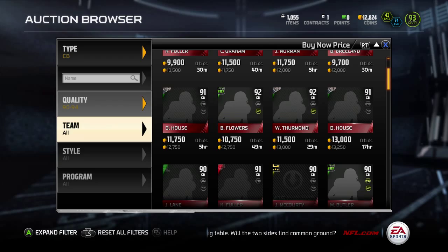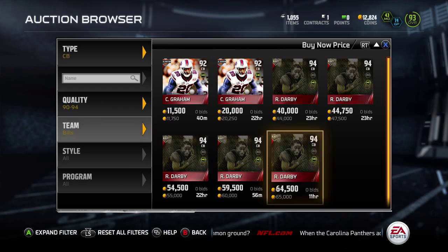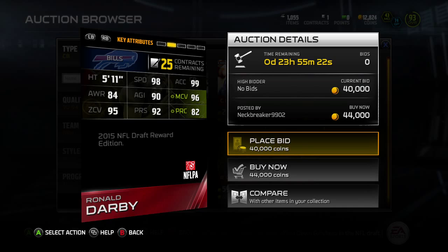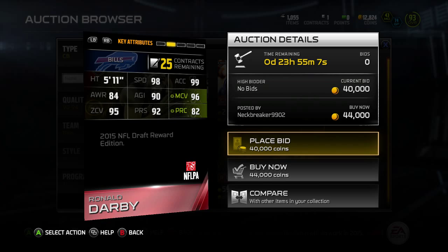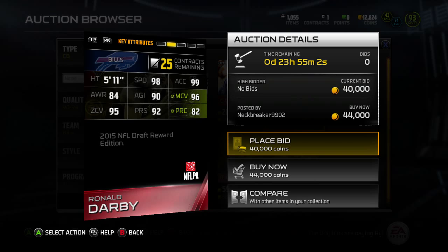Then there's the only guy left — the Bills cornerback. Hopefully somebody has him up. He's crazy fast. He's going for $44K, and the main reason is right there: 98 speed, 99 acceleration. Even though he's only 5'11", when you have 98 speed and 99 acceleration, you're useful. His one downfall is 90 agility — 90 agility is pretty bad. But most cornerbacks get beat on slant routes and stuff like that anyway.